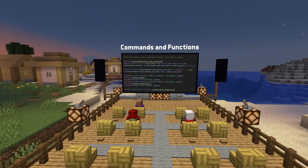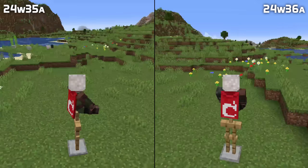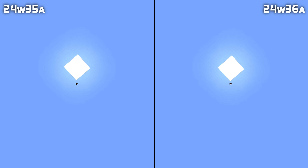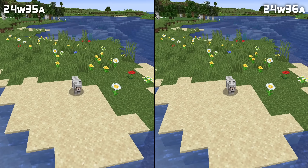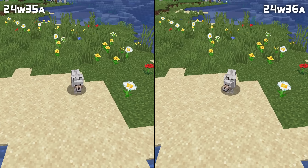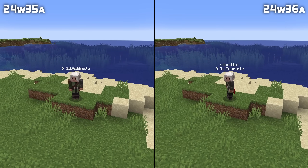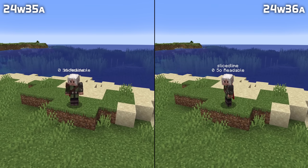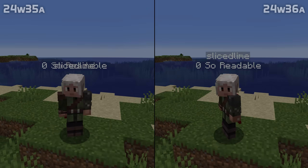In command news, a number of teleportation fixes — including for the camera being shaky when riding an entity that is teleported by repeating commands. Player motion is now once again retained when teleporting using relative coordinates. Teleporting an entity to a new rotation now updates immediately; in the previous snapshot, you would need to reload the world for that to take effect. Setting a scoreboard to display in the below name slot now once again renders it below the name properly, instead of over top of the player name.